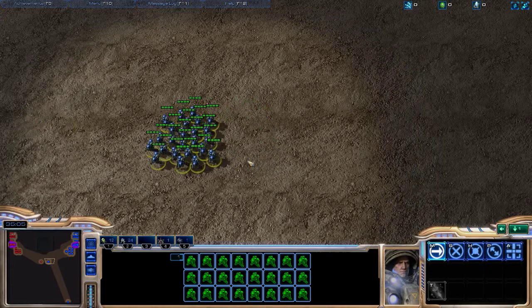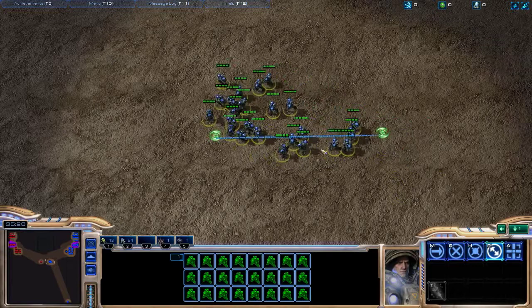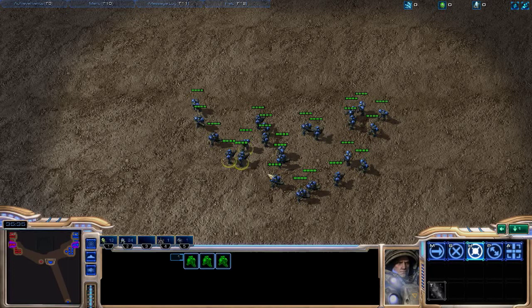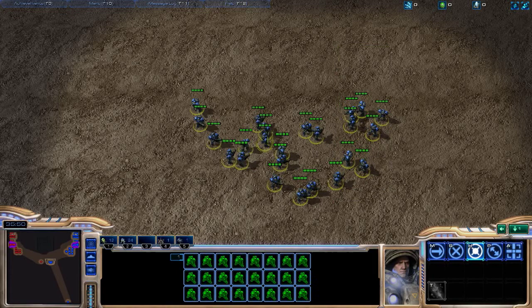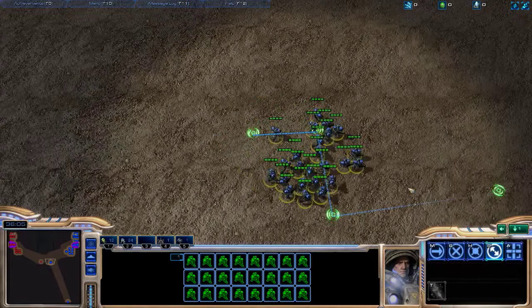If you recall, when we patrol these guys, each single Marine wants to go to that spot — and look, they spread themselves out because they're trying to run around each other. All we have to do is patrol, then select our hot group and hit H to hold. Look at that split! We can also do what I call a Z-split: hold shift, hit patrol, and make a Z — go here, here, and here. Then you can go do macro and these guys will keep themselves split up the entire time.